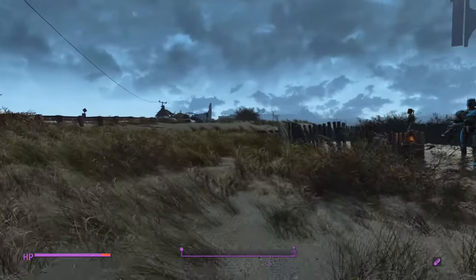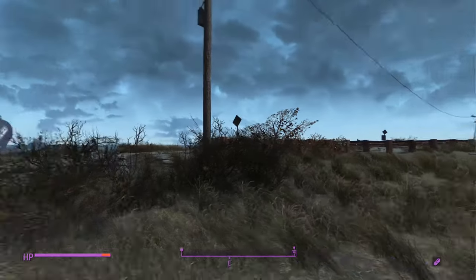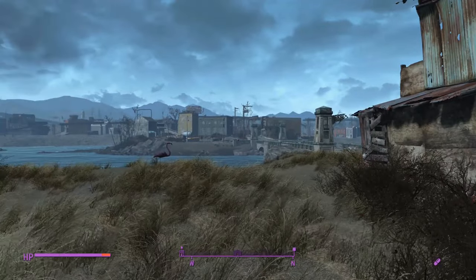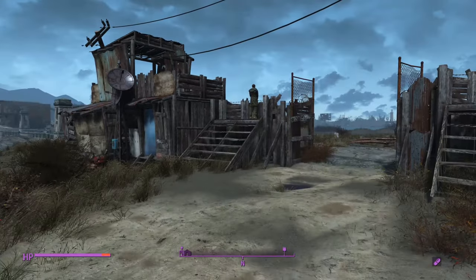On one side we've got a super mutant hideout down at the end of this little peninsula — that building down there that I'm pointing at. And then over on this side we have the raiders who like to host robot races. So a lot of enemies around; we're kind of stuck between a rock and a hard place.